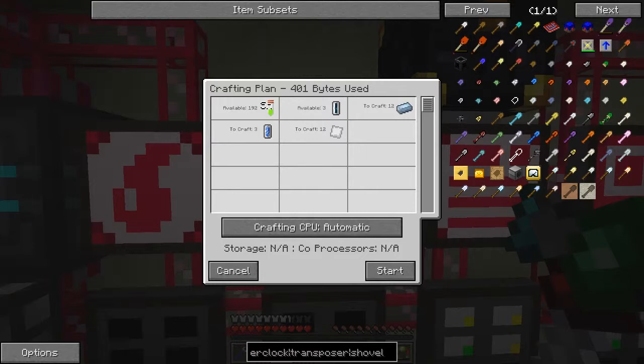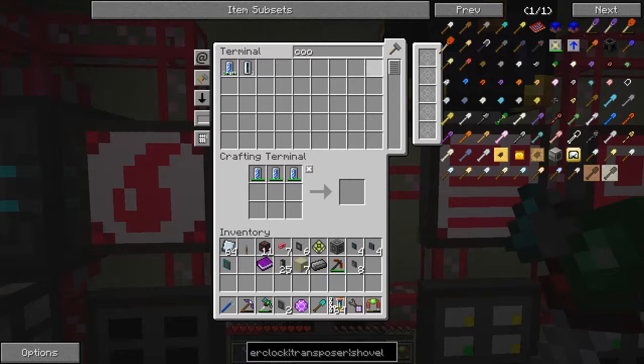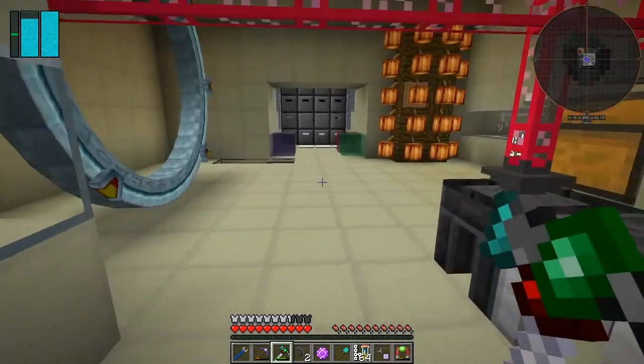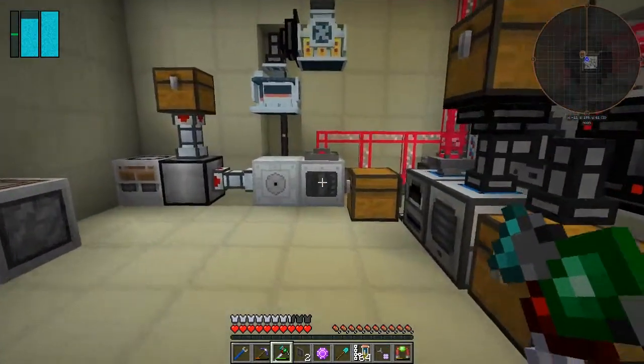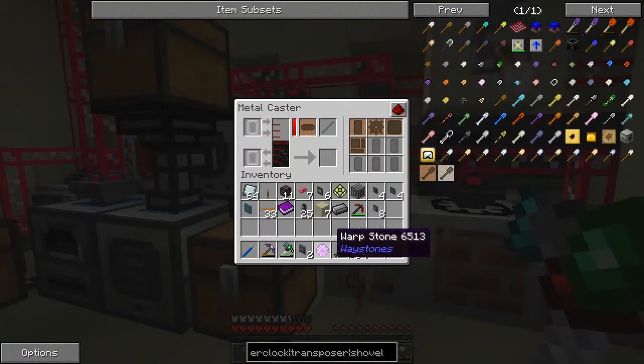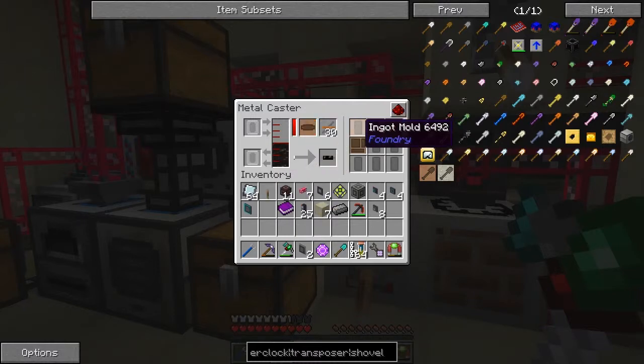I've already got three coolant cells available. We'll start that - actually, no, first of all we're going to do some cables. I want some copper cables in here. I've got 33, I think that'll do - I might have actually got some in the machine already. I'll put some rubber in there, so the rubber's fed into here which is good, and then I've got 33 cables.